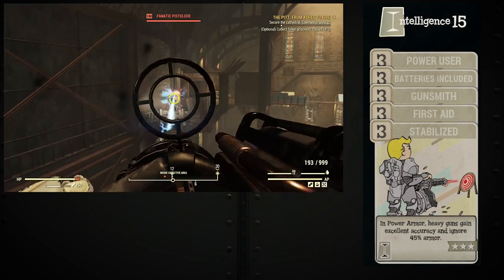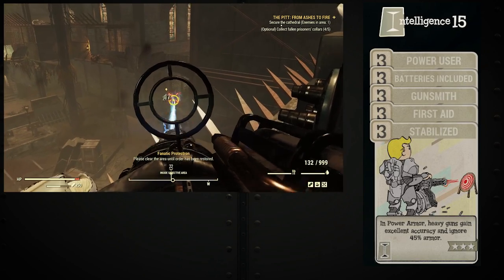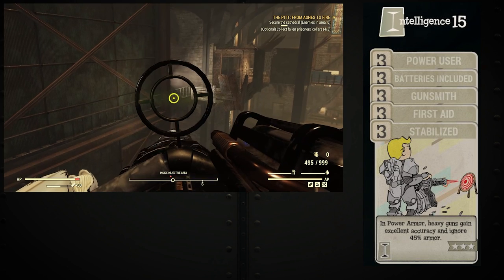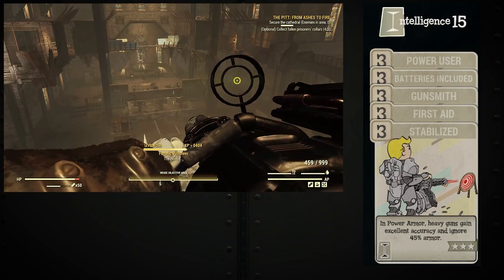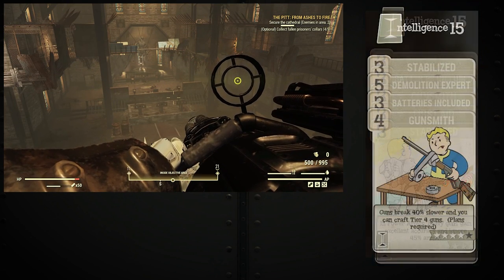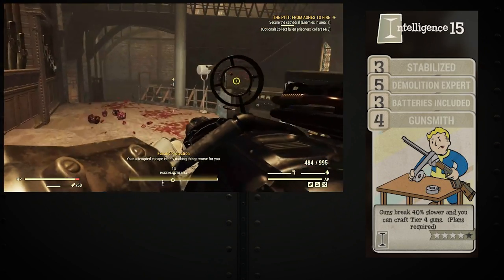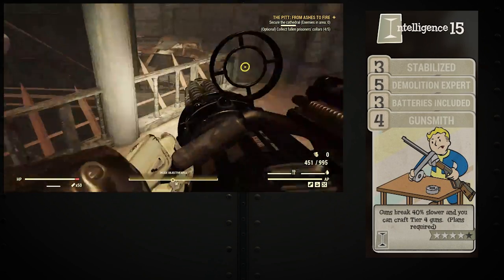Intelligence will be the perk slot that makes the magic happen for my heavy weapons. Here I run Power User, Stabilized, First Aid, Batteries Included, and Gunsmith. Power User decreases the cost of my fusion core usage. Stabilized gives my heavy weapons armor penetration and increased accuracy while in Power Armor. First Aid increases the effectiveness of my Stimpaks. Batteries Included reduces the weight of my fusion cores, and Gunsmith decreases the durability costs on my heavy weapons. My Intelligence perks change a bit if I am running a non-VAT specific or explosive weapon — more specifically, the Goss minigun. In that case I run Stabilized, Demolitions Expert, Batteries Included, and Gunsmith. Demolitions Expert increases the explosive damage from my Goss weapons.